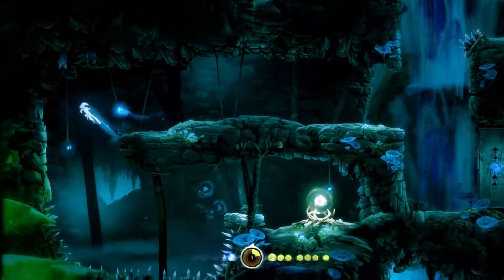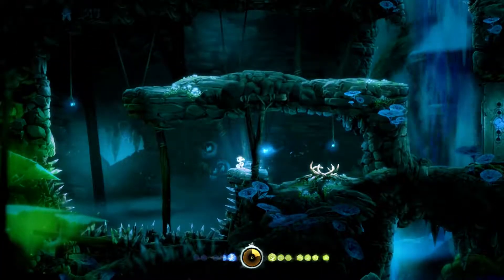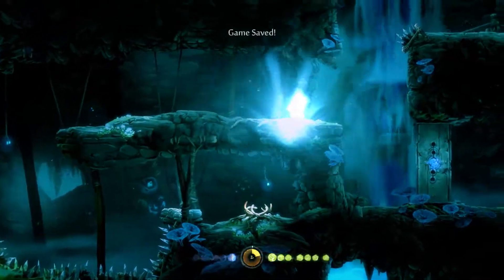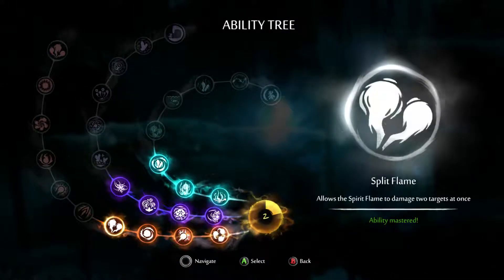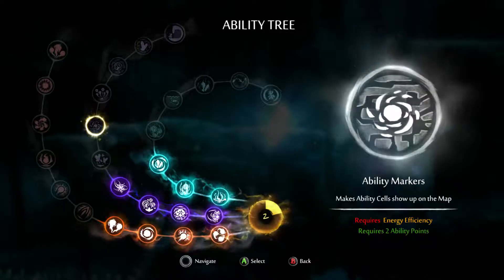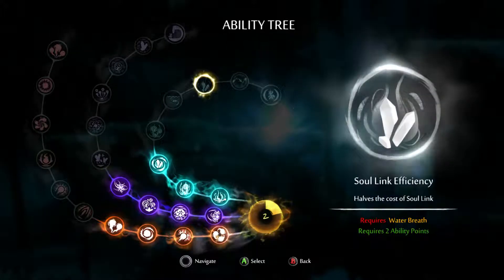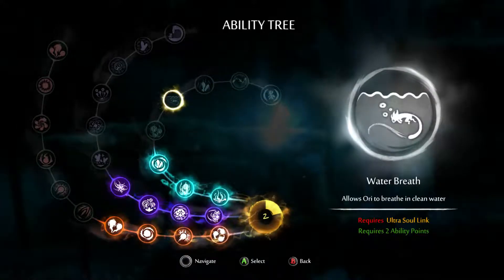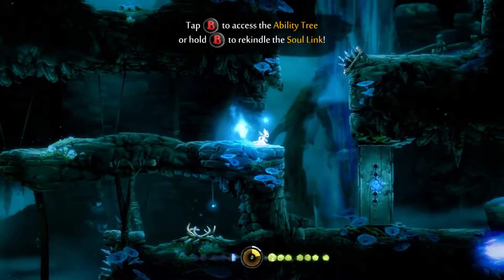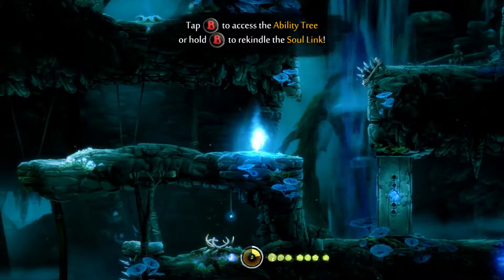I want to go this way first. Did I make that? Yeah, it's an ability cell. We're getting a lot of these all of a sudden. That gives me two. I can't get that yet because I don't even have bash - whatever that is. I could get energy efficiency, I could get Ultra Soul Link. So basically, do I want to move towards Ability Markers or Triple Jump? I think I'm eventually going to want to get this anyway, so we might as well do the Ultra Soul Link since I've been using that a lot lately to refill my health. I don't have enough energy.